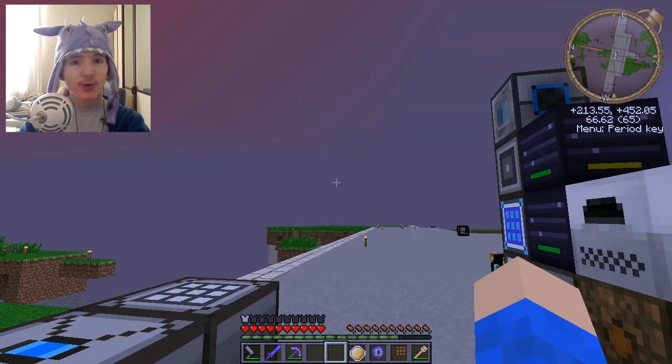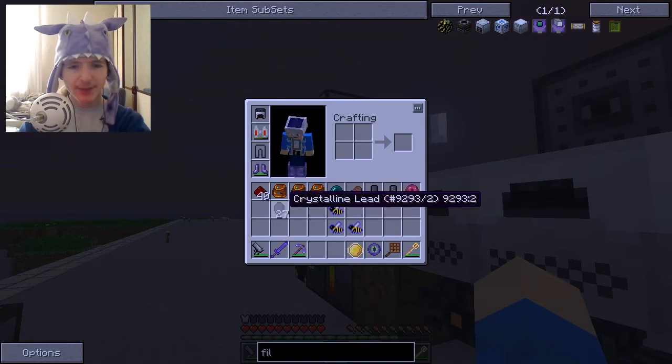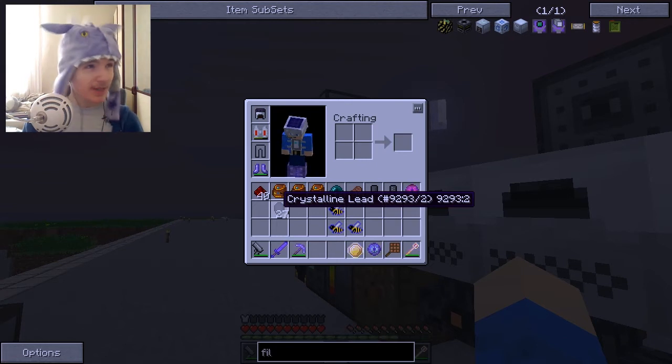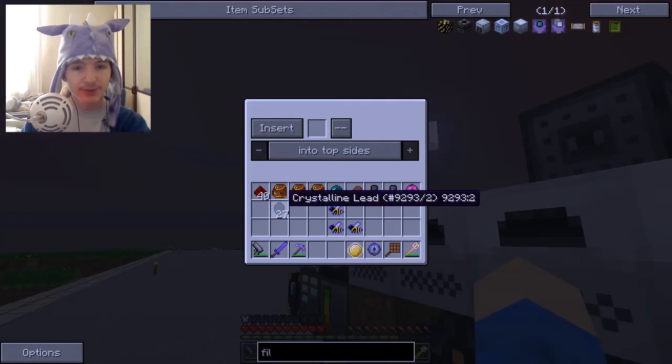I've got a few things in my inventory that need explaining — a bunch of crystalline lead, because as suggested, I put together a bit of the Factorization line: a grinder, which took a lot of lead, a mixer, which was relatively cheap, and a slag furnace, and I've been using that to maximize my lead profits. Let's just stick those into the furnaces.